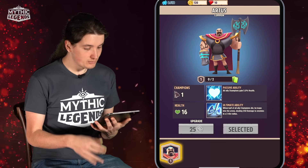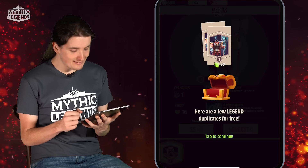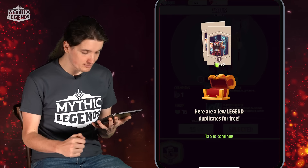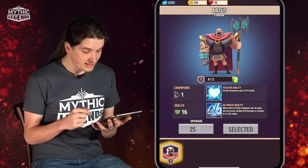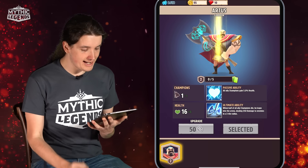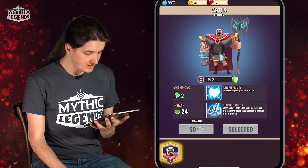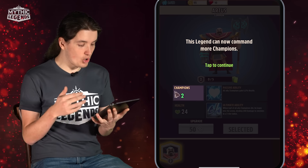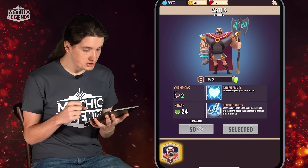We can upgrade our legend. We selected Artis before, but he is currently level 1. We want to bring him to level 2, which will allow us to add a champion to the board. We're given some free duplicates which allow us to upgrade our champion. With this, the health of the champion increased, and the limit of how many champions we can place on the board also increased — it is now up to 2.